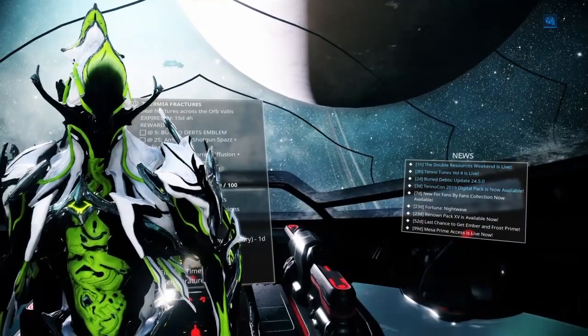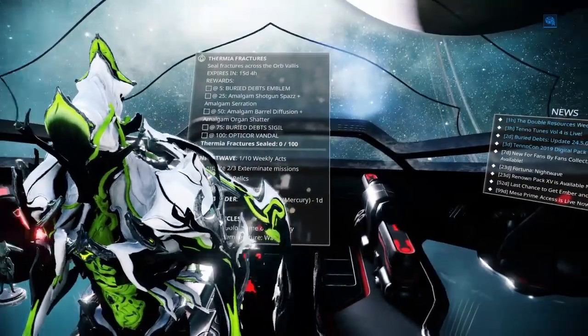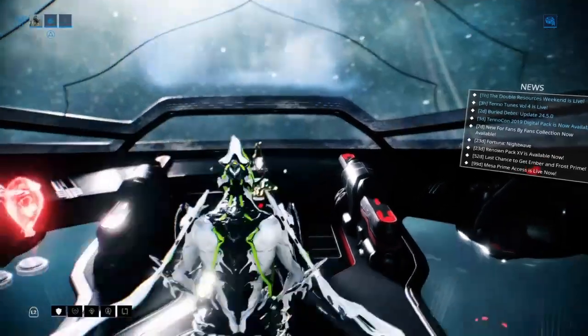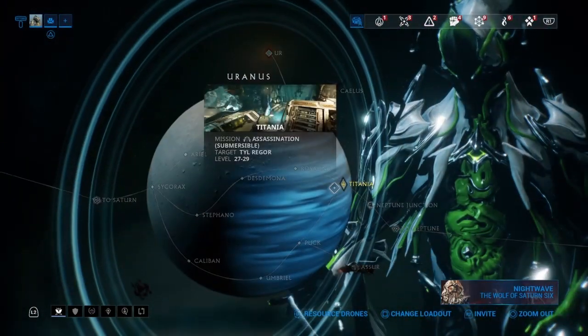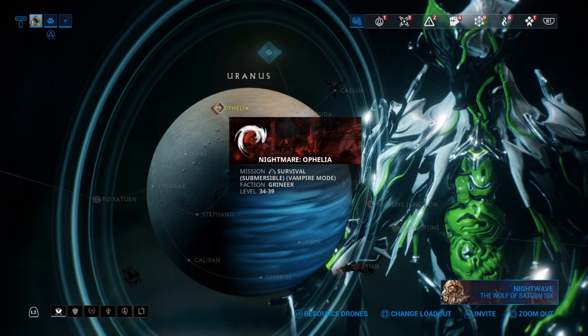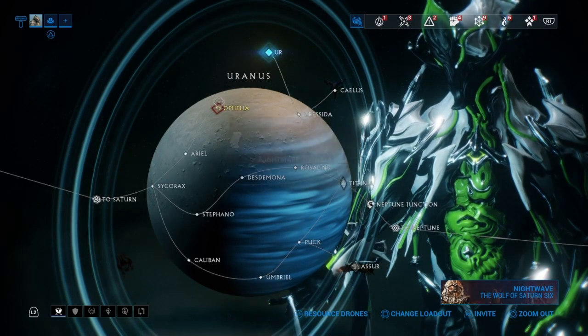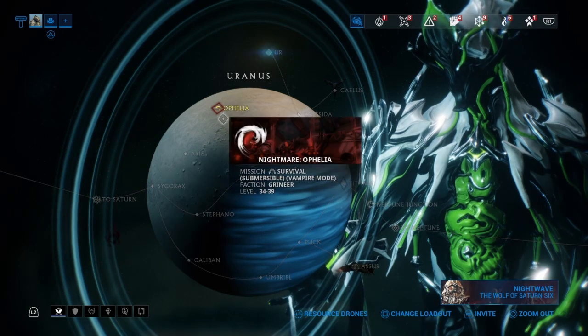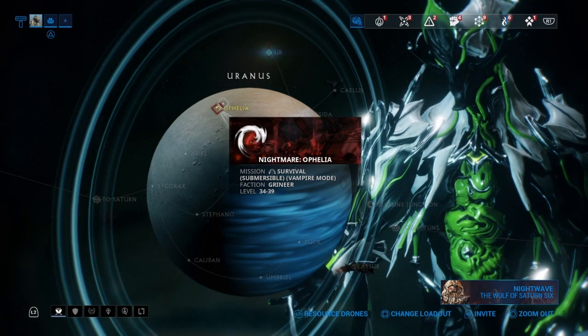In order to get Tellarium, you will need to go to Uranus. The best place to farm Tellarium is on Uranus, and it's called Ophelia, or Opelia, or whatever you want to call it. This is the map, or the mission, and it is a survival mission with Grineer. Basically, you go in and start killing enemies, and one of the enemies is going to drop it.